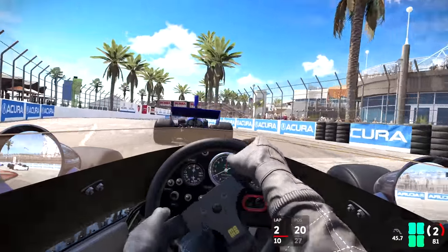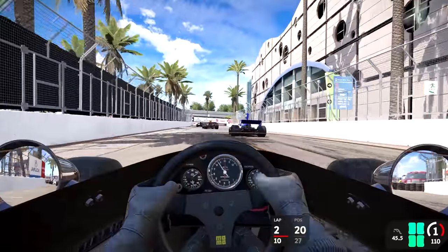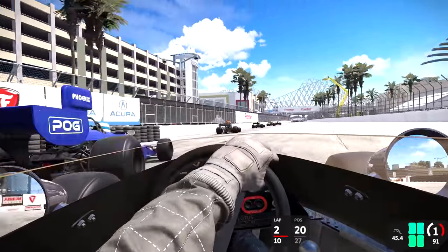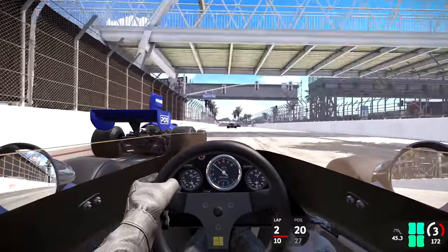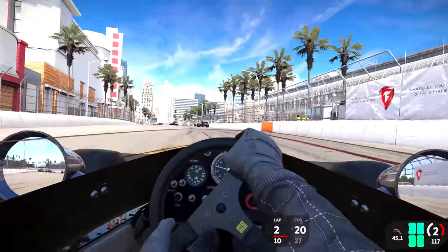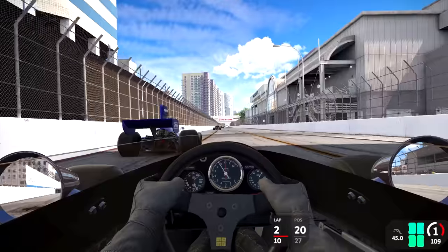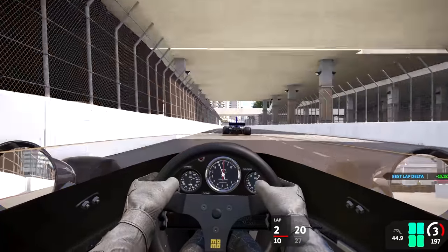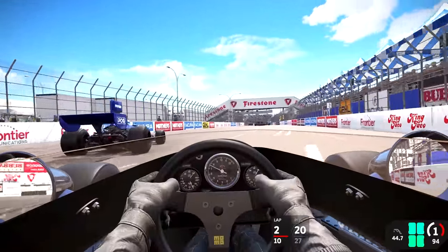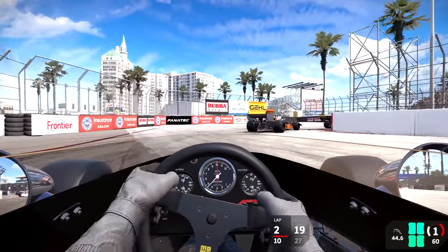Down to second gear for the first corner — missing the apex a little bit. Down to first through the fountain, still caught behind the cars. If I can get a good exit here I can set up for the next corner. Side by side — he gets a slightly better run but I throw it up the inside, wheel to wheel right to the walls. I love the way this track switches back and forth. The AI race you so aggressively yet clean — they do hit you once in a while if you do something dumb. Sneaking up the inside of the hairpin — nothing you can do about that.